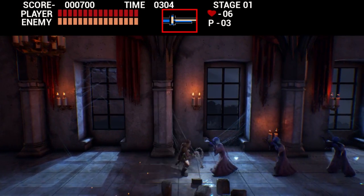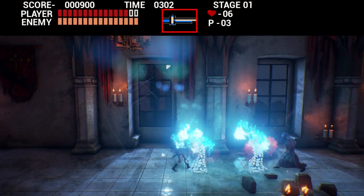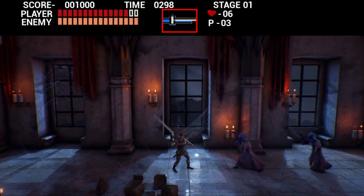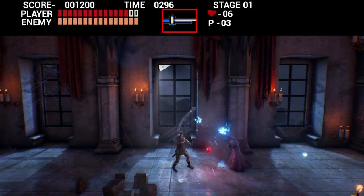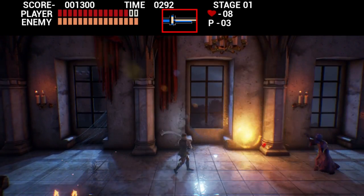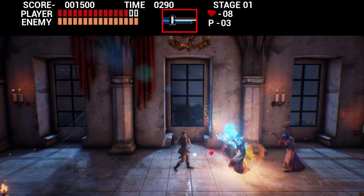Isn't that how he always looks? You have not seen the Belmont strut. Unfortunately, the trademark stiffness of the Castlevania NES games carries over to this. Call it tradition if you want — it can't be a Castlevania game without the stiff jumps.